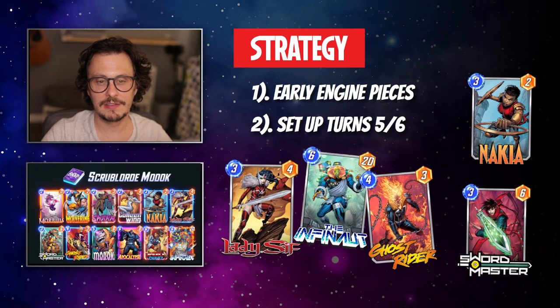Setting up turns five and six in this deck is so much fun. Lady Sif, Infinaut, Ghost Rider — my favorite two-turn combo in the game. And then Swordmaster: as long as you don't have MODOK in your hand, this deck largely does not care what you throw away. The chances are it's going to benefit you.